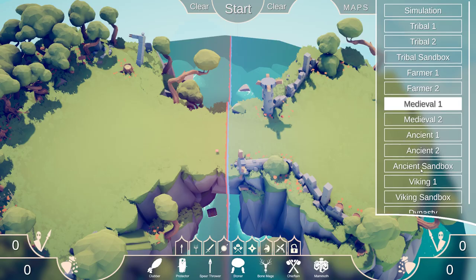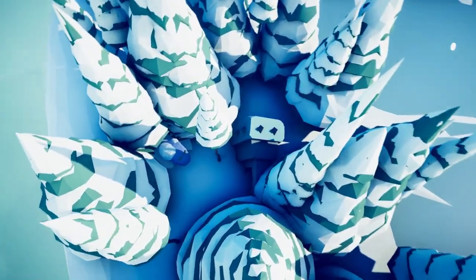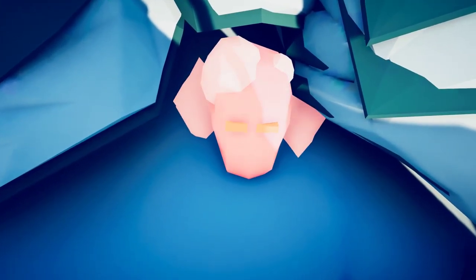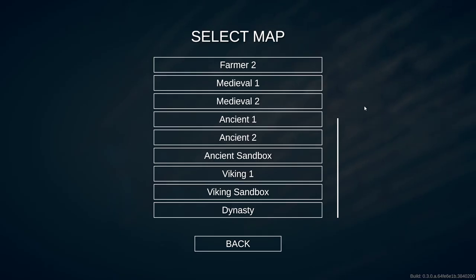The next map we're going to head to is Viking One. We're going to zoom down to this little rock statue here where there's a mask — the Ice Giant.